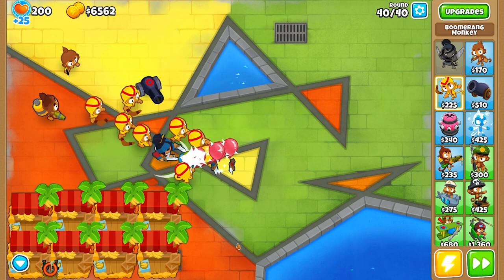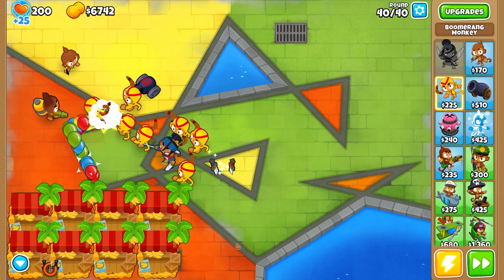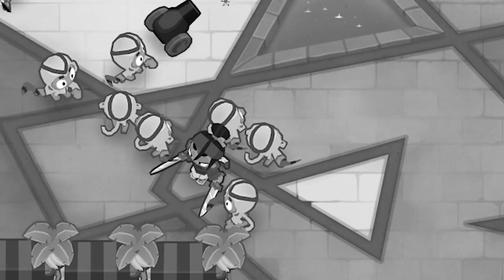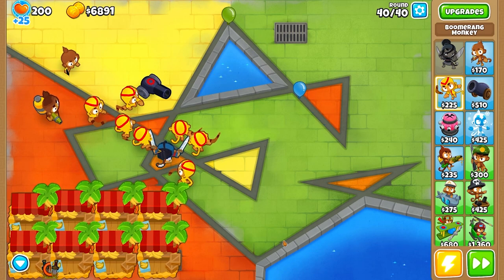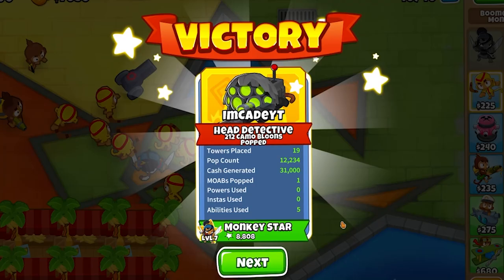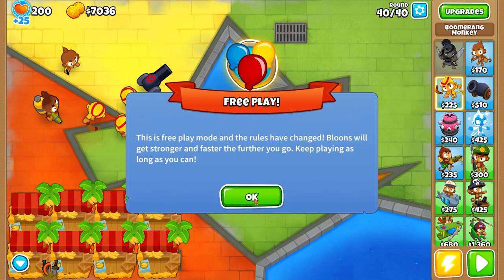Oh, this is a MOAB — let me just stab that real quick. Everyone's going to be able to pop this as a team. My boomerang monkeys are actually working — who knew these guys were useful! And that's 40 rounds down, 110 more to go.